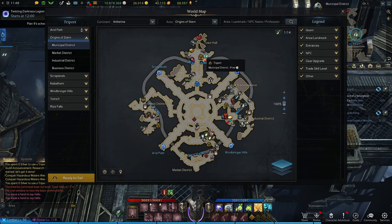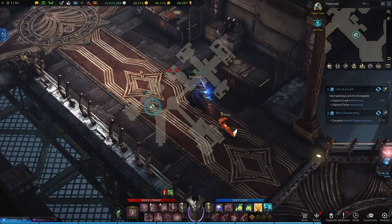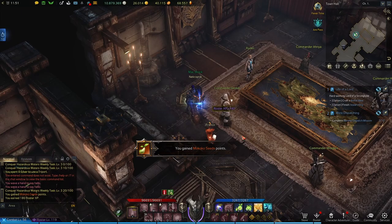We're going to start out at the Municipal District Triport. Stern has a ton of auxiliary areas and corridors — the town hall up here is basically an area in and of itself. To begin, we're going to come in here and head towards the Repair Merchant, and just to its right we're going to find our first Makoko seed.